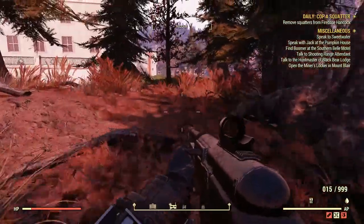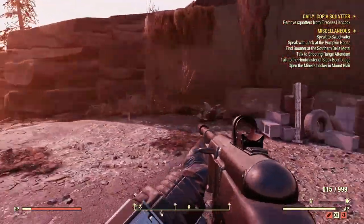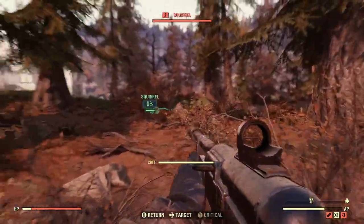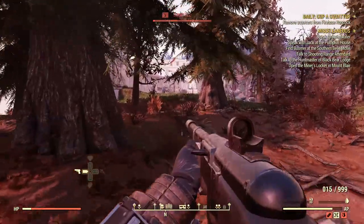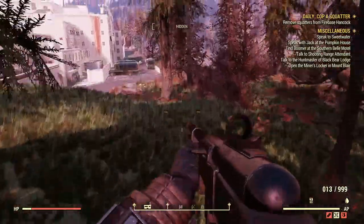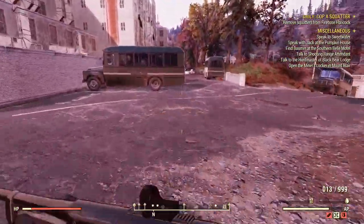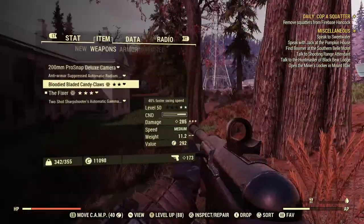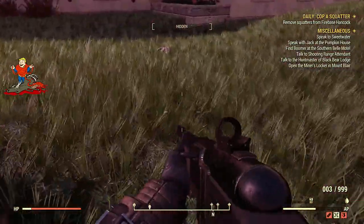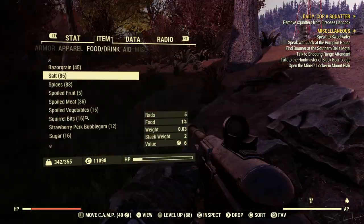I highly recommend Butcher's Bounty but it's situational — I don't recommend having it on if you're in combat. When you spawn at Light Spring bunker, don't go up — turn right and use VATS to scope out the squirrels. Right here I found one squirrel, and going around the building I found two more. I got two squirrel bits thanks to Butcher's Bounty procing right there. All in all right here I got five more, sitting at 15 to 16 squirrel bits now.